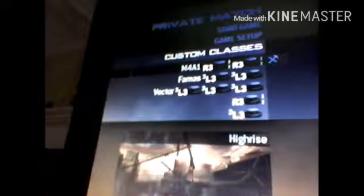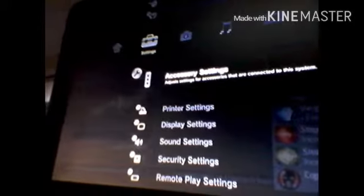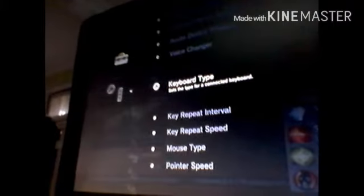Right here — those are my hacked classes. If you guys want to know how to make them, I can show you right now. But you guys have to do the settings before you go into a game. First you have to go to the home button and over to settings. When you go to settings, go down to accessory settings, then go down to keyboard type — but you have to go in after the game.